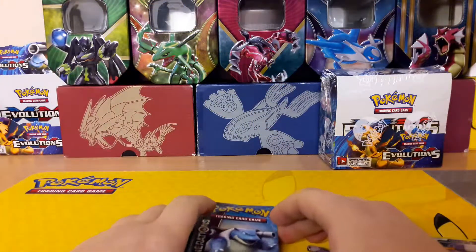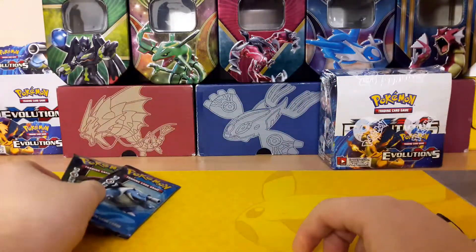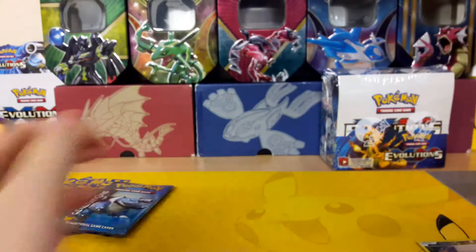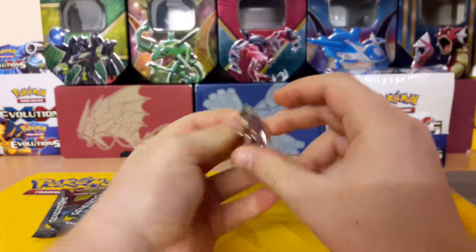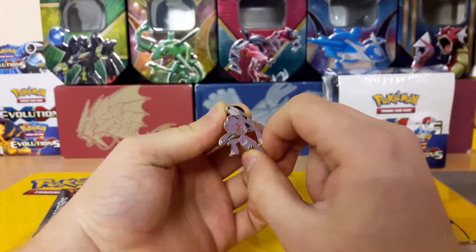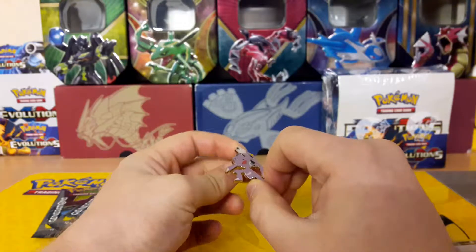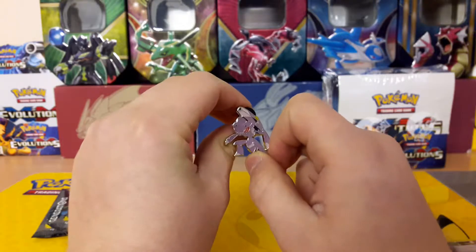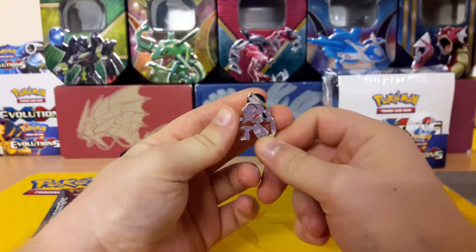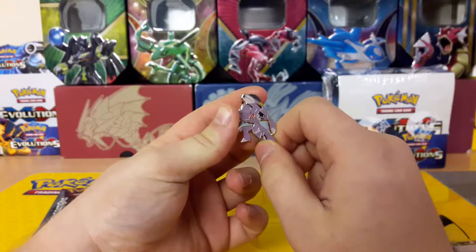Welcome back, guys. Got the packs here for you — we'll open them up in a second. But let's just go through what's in this box. We have the Genesect pin, which looks really nice. I don't particularly like that Genesect was my monthly mythical, but who cares? I've still got one. This pin looks absolutely amazing, it really does.